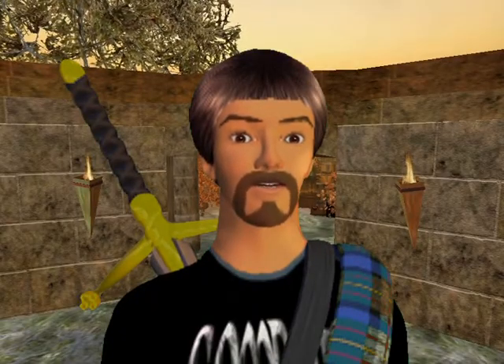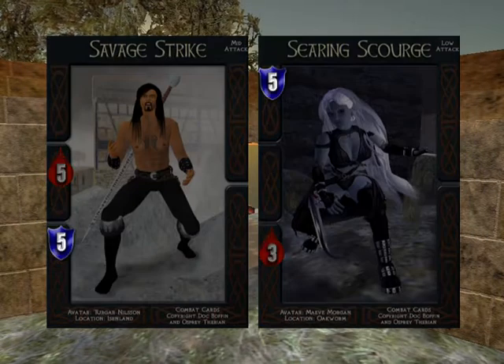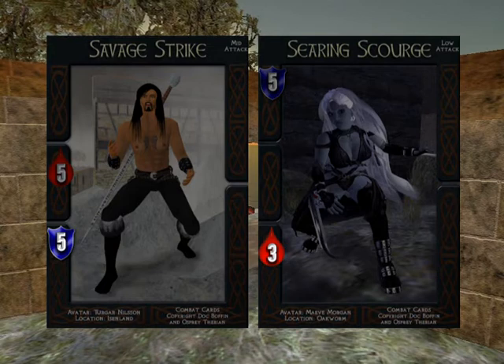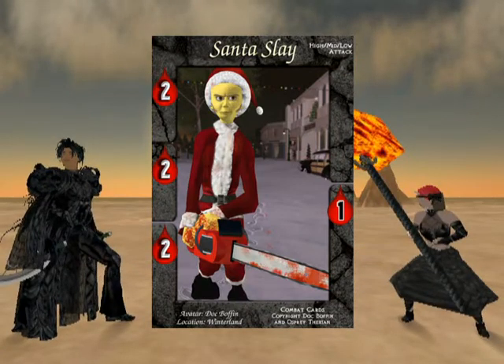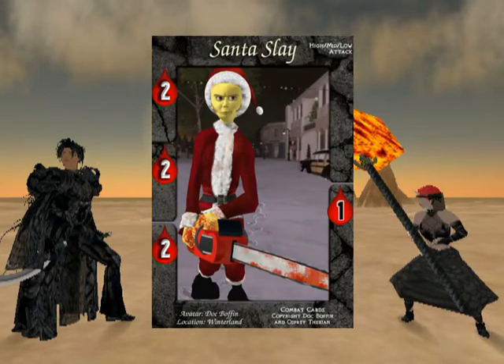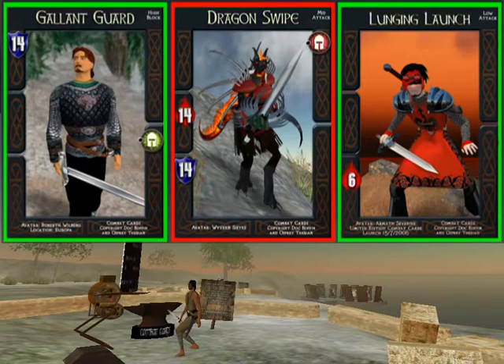Numbers in green hearts heal, and yellow symbols cause cards to be drawn or discarded. When two cards are played in a round, both cards attack in one location and block in another. The low block of the Savage Strike reduces the value of the low attack of the Saving Scourge to zero. In addition to contested effects on the left, some cards have uncontested effects on the bottom right — these always occur but are often negative. A black number on the blood drop symbol on the bottom right indicates that you lose health every time that card is played.